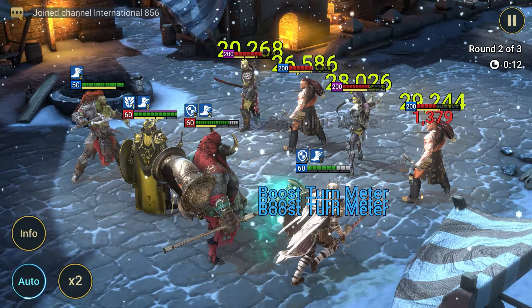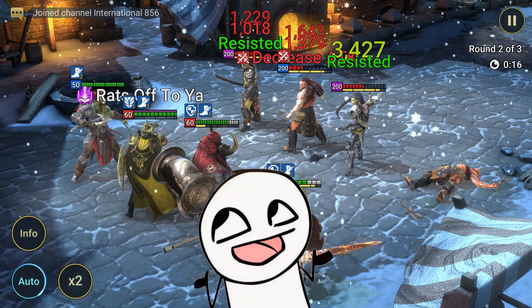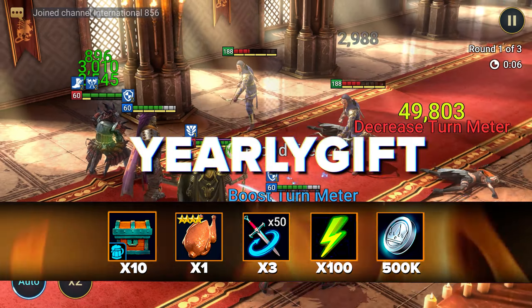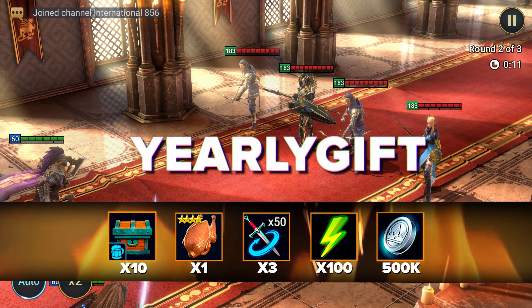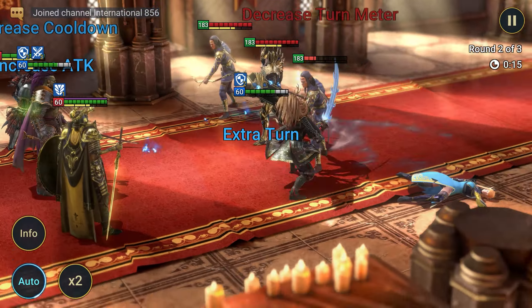YouTube24MidGameSub also gives 200,000 silver — a very nice bonus from the developers. Take it, viewer! Promo code YEARLYGIFT gives 10 XP brew, 1 rank 4 chicken, 350 multi-battle attempts, 100 energy, and 500,000 silver. The validity period of the code is huge, so you will have time to enter it.